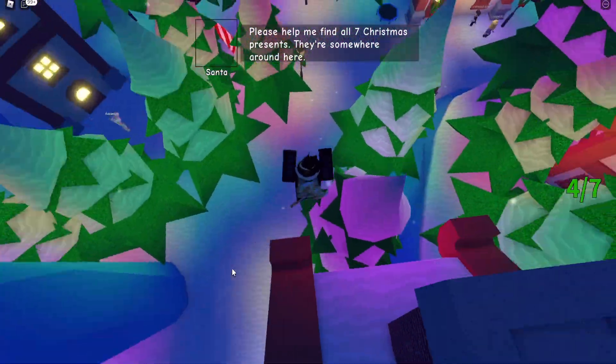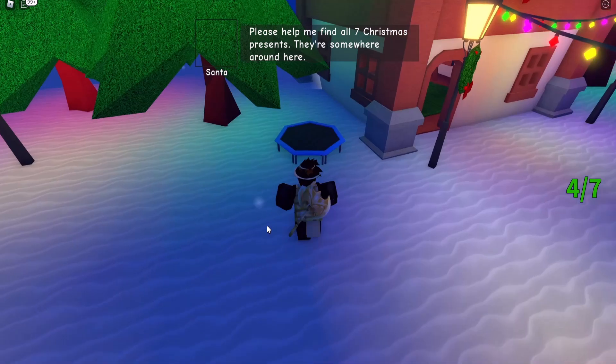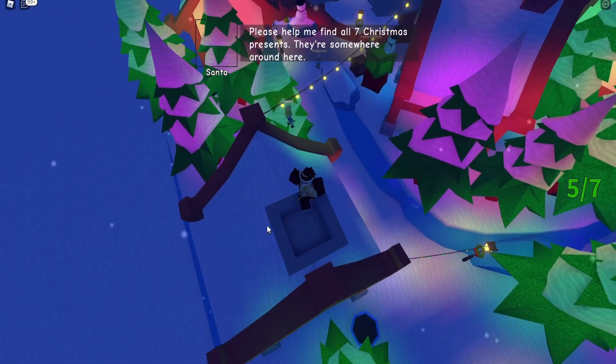Now for the fifth present, just follow me to this house. Go on this trampoline and then go to the next one. The present is right here. Anyways that's the fifth one.